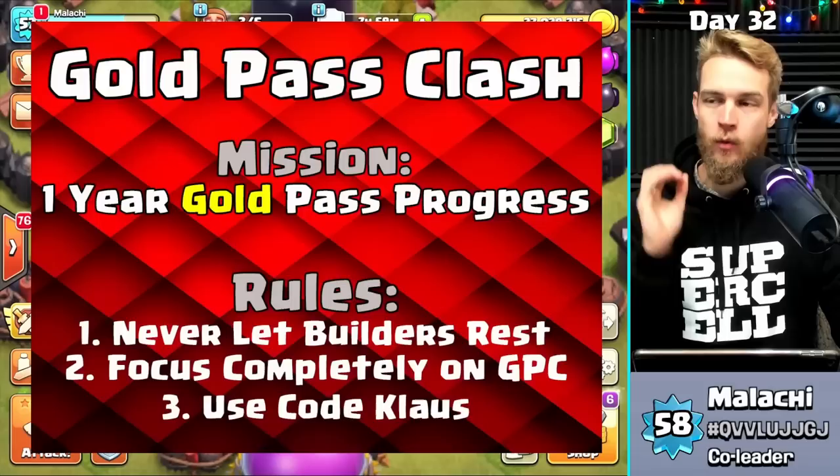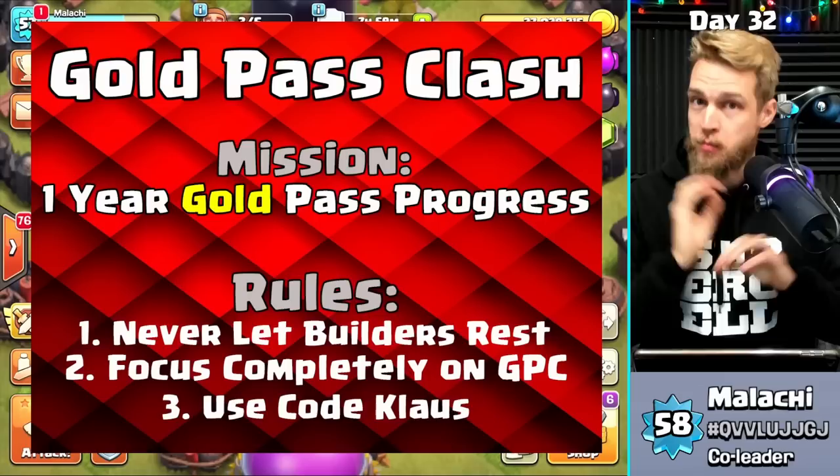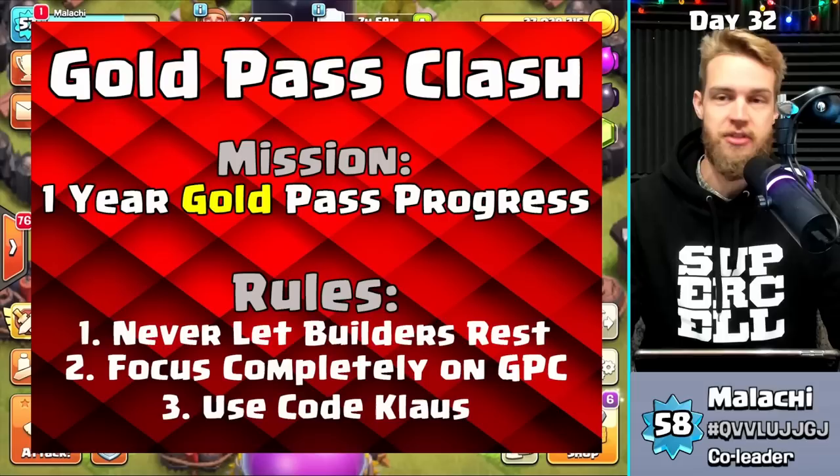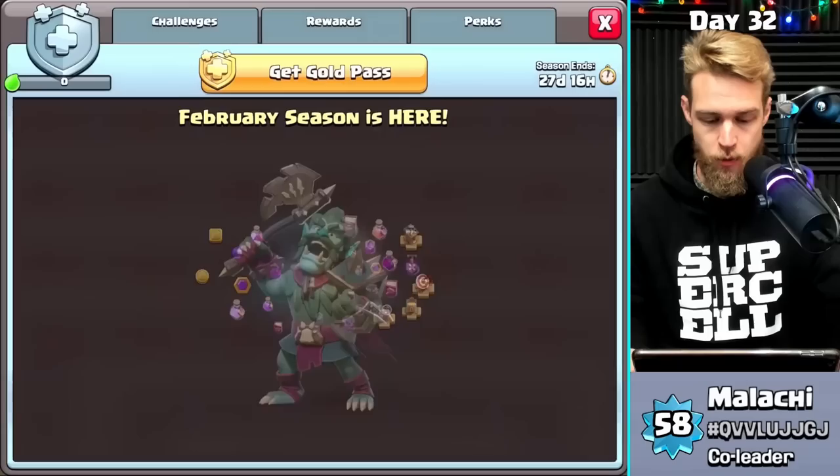Gold Pass Clash Day 32 — here are the rules. This is Gold Pass Clash: the mission is to have one year of Gold Pass progress and see how far we can get. Rules: never let a builder rest, focus completely on Gold Pass Clash, and use code Klaus — because that's the thing you should do if you buy the Gold Pass. Don't forget to use code Klaus!